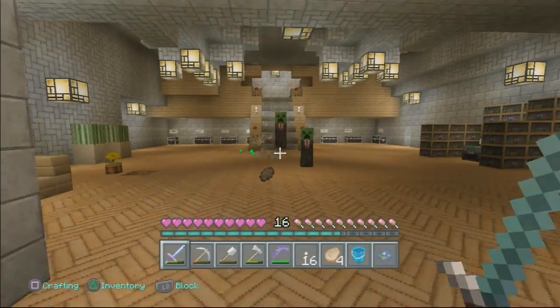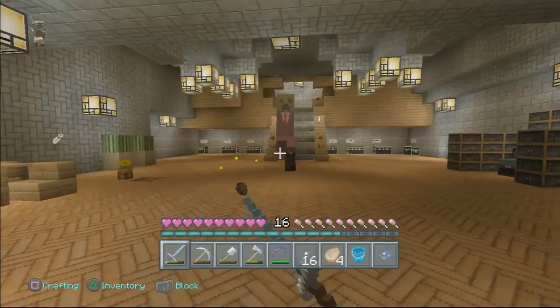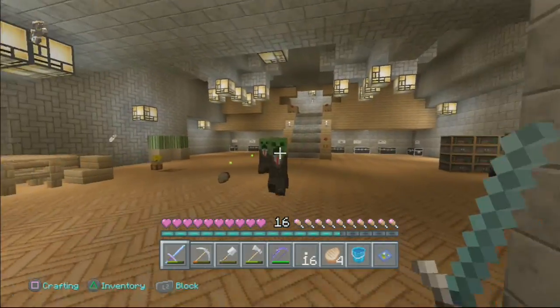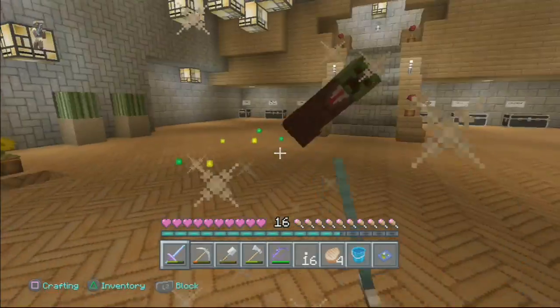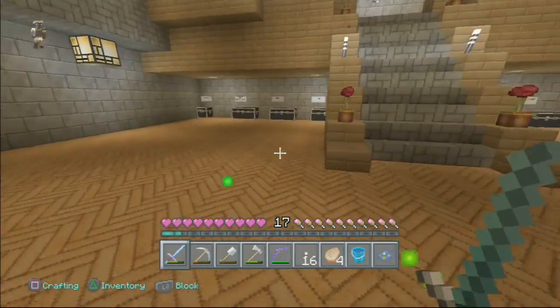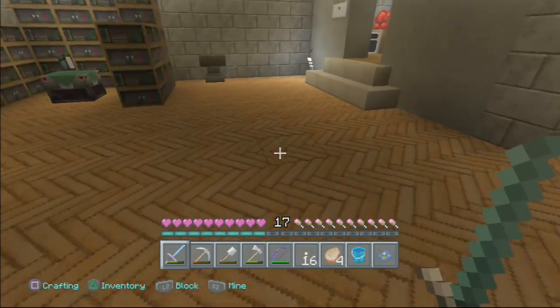There's a creeper — there's two creepers! You guys better not blow up, I swear. Get out of here. Why aren't you guys dying? You should be dead right now. Why are they here? There's light — unless they spawned in this one dark spot.